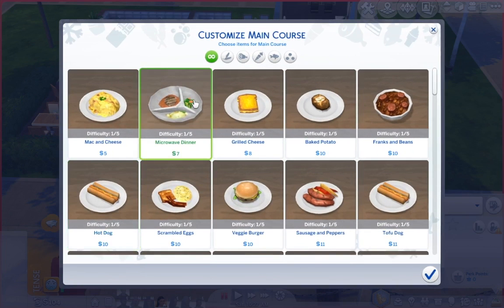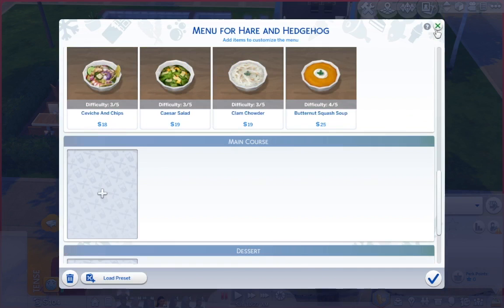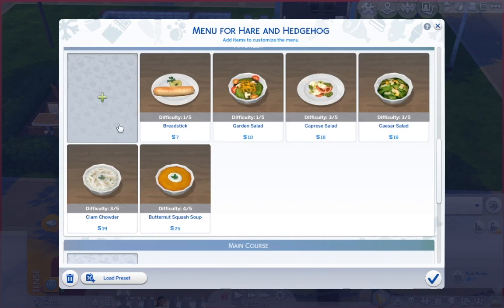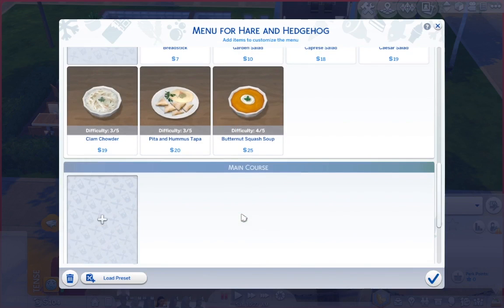For the main course we're going to have veggie burgers for the vegetarians — I'm all about that. Let's do pepperoni pizza, roast chicken, fried fish, spaghetti, pan-fried tilapia, garlic noodles. Oh, let's do an Italian theme! I'm going Italian, guys — I'm sorry if you don't prefer that but I kind of want a theme here, so we're going with Italian.